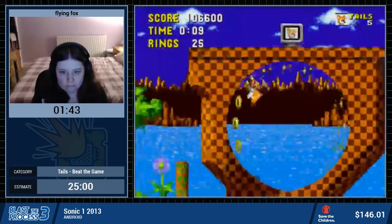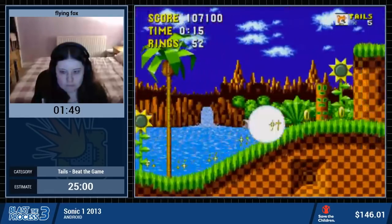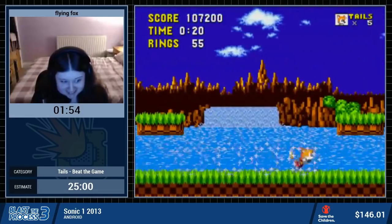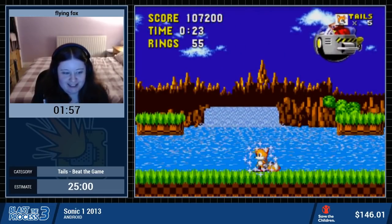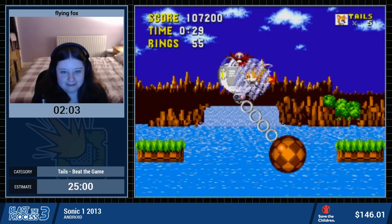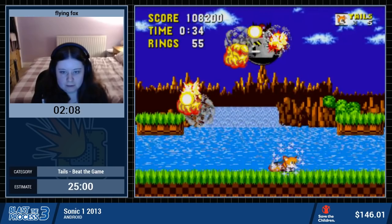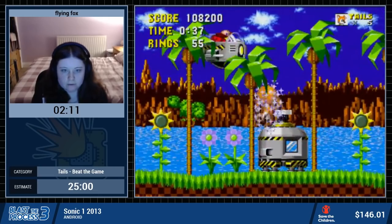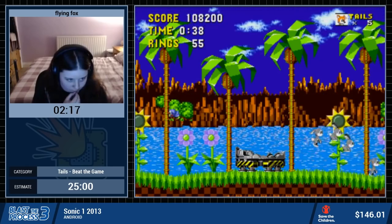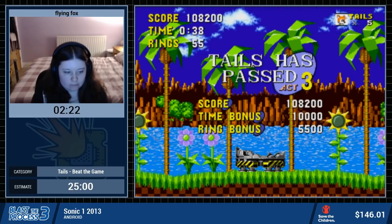Coming up, another big difference we're going to see in Green Hill 3 is that Tails is going to be taking a slightly different route. She also has the lightning shield, which was originally introduced in Sonic 3. Another thing worth noting is that in the options, the speed cap is actually an option to turn on or off — meaning we can set it up so that we have Sonic 1's original speed cap or something more akin to Sonic 3.